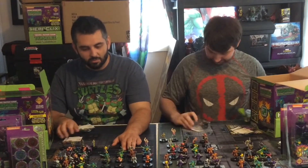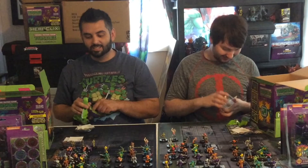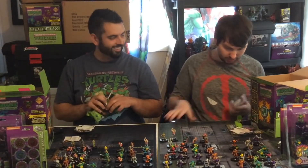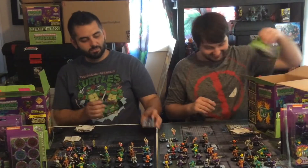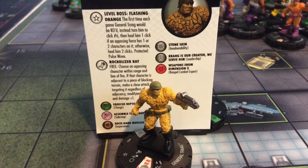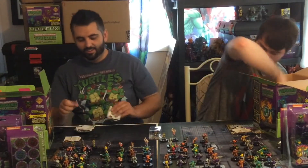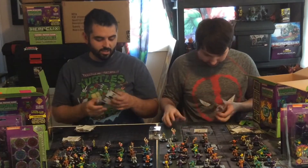I got Rock Soldier number 6. I don't mind getting the army builders. I got a Foot Soldier Boomerang number 8. I'm so happy I got that Splinter - I'm so excited to find out what he can do. Bebop number 17. I got another Shredder Illusion, number 5. Another Rat King! Number 28. I'm going to put that right there in case Cody doesn't get one - I'll be nice. General Krang! Shredder number 24! General Krang is number 21. Getting down to the bottom here.